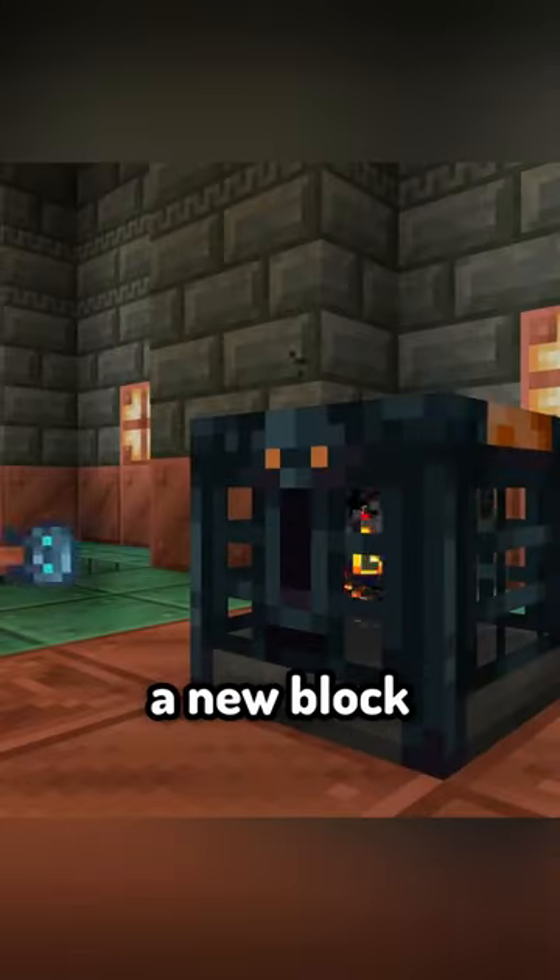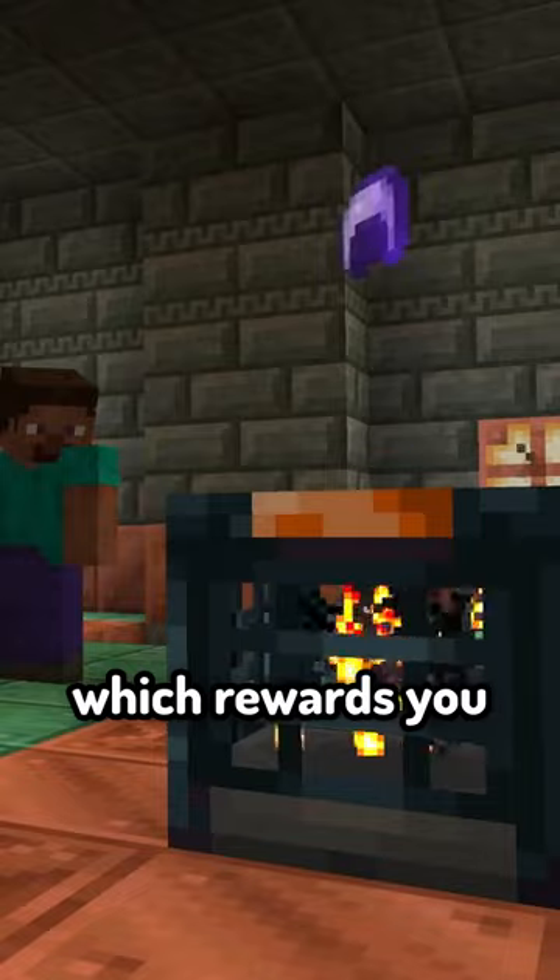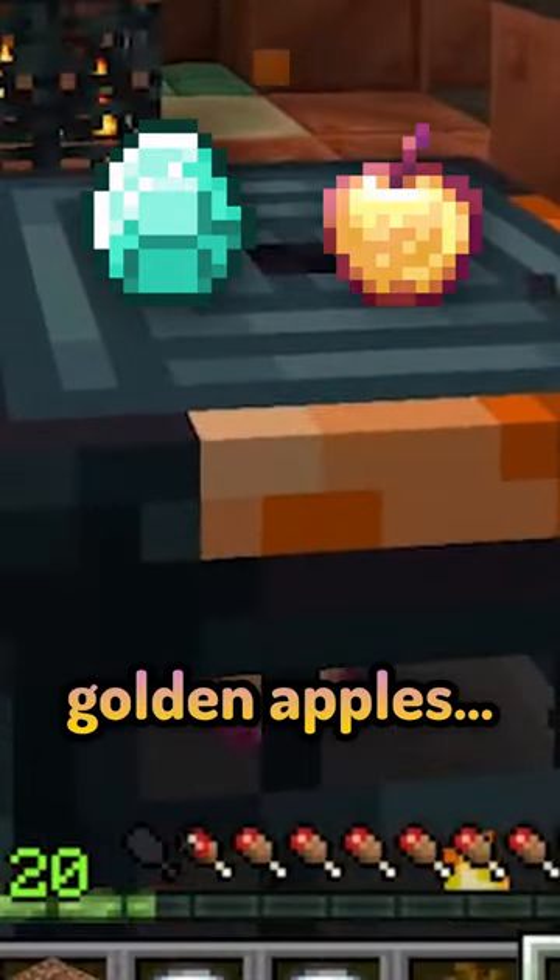And no, it doesn't light the frame in the ancient city. The key actually unlocks a new block called the vault, which rewards you with high-tier loot. This includes diamonds and golden apples.